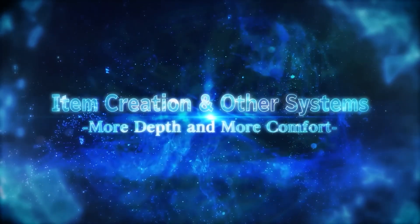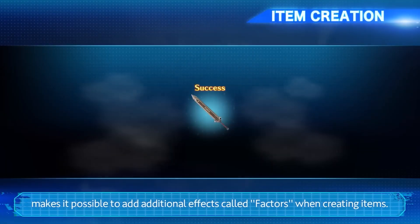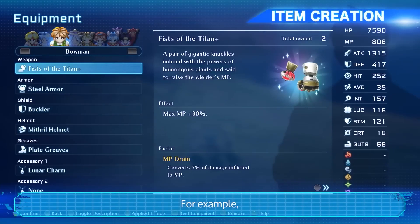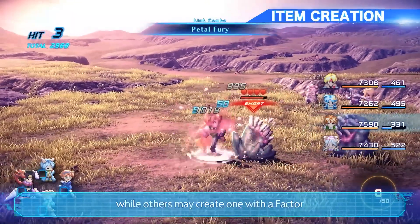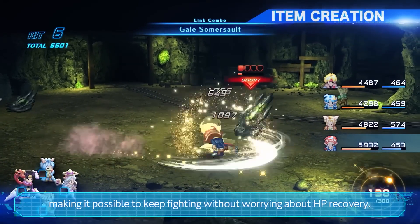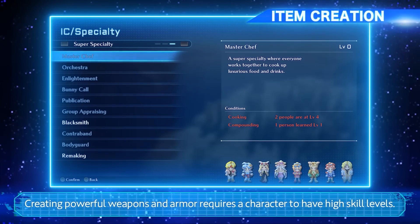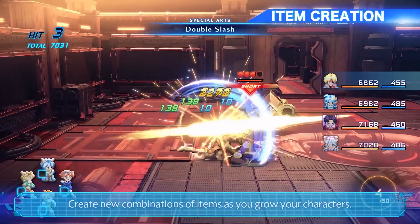The system has been updated to be more sophisticated and comfortable. Item creation, a familiar feature of the series, makes it possible to add additional effects called factors when creating items. For example, a weapon with a factor that requires less consumption of MP, while others may create one with a factor that allows for HP recovery in critical conditions, making it possible to keep fighting without worrying about HP recovery. Creating powerful weapons and armor requires a character to have high skill levels. Create new combinations of items as you grow your characters.